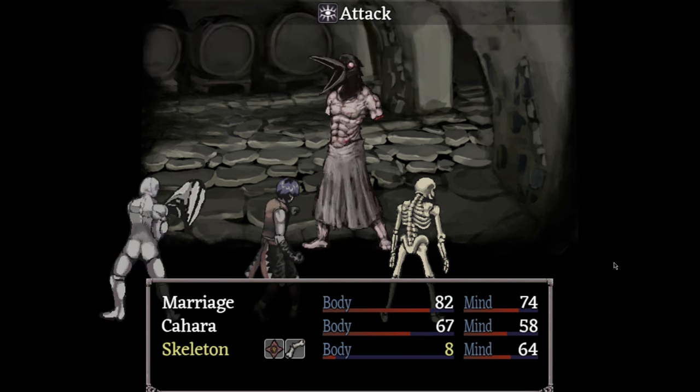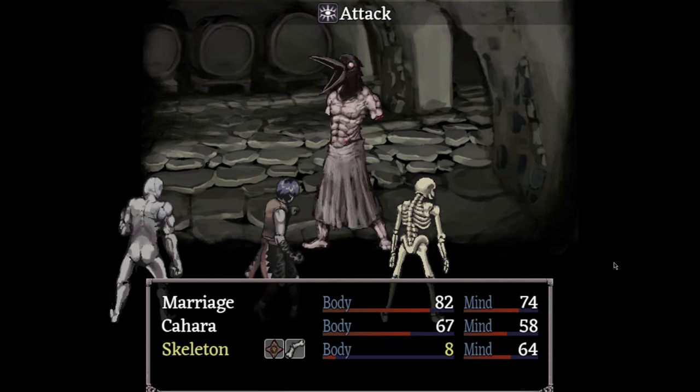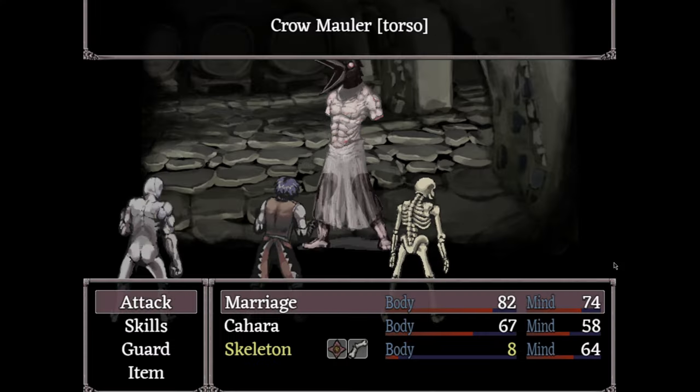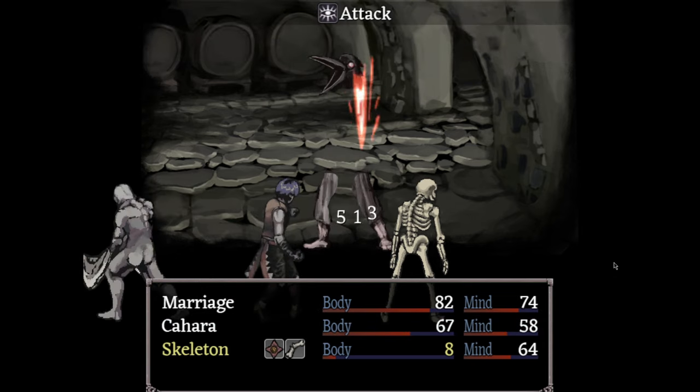Getting blinded sucks. If it happens to a party member it's bad, but it's worse if it hits your main character, because even if you win the fight, your entire playthrough is now pointless — you can no longer see almost at all. The entire screen will have a black overlay that makes things nearly impossible to see. Any of these three attacks can instantly make a whole playthrough pointless.